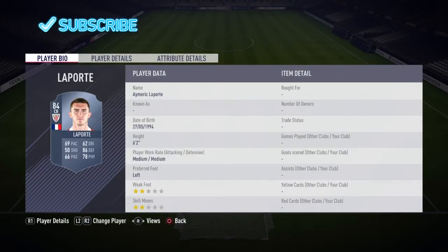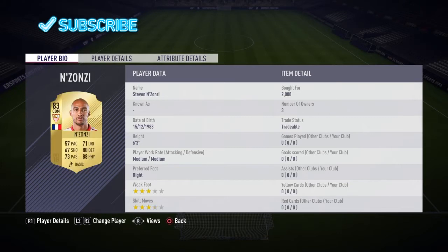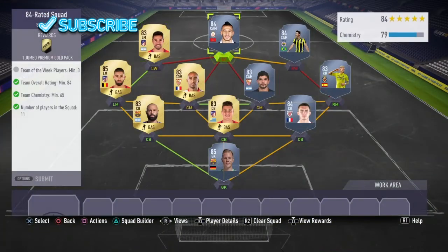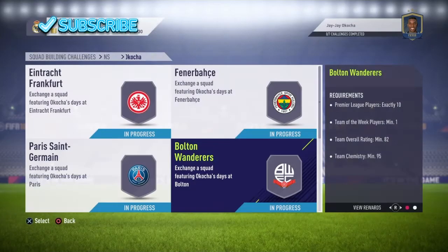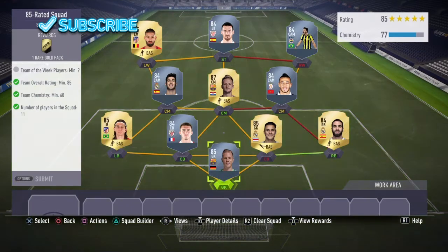Next we've got the 84-rated squad. This is the La Liga team I chose. This player can be any 83-rated inform, this one can be any 84-rated inform, and so can this one. I think they might be the FUT Champs versions - that's why it doesn't say. We've got three Team of the Week players, so that'll be why.